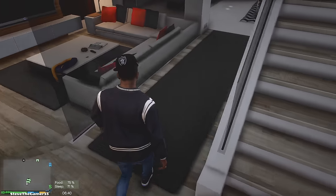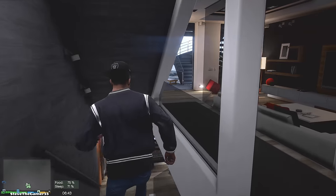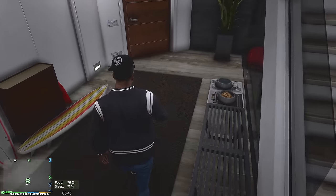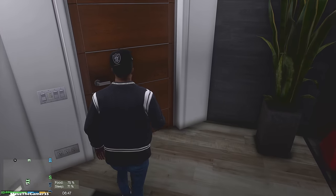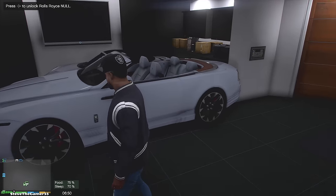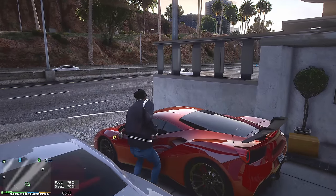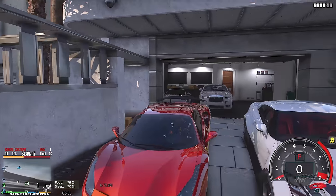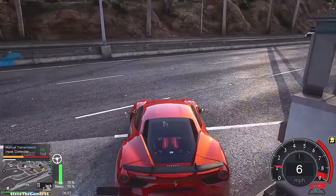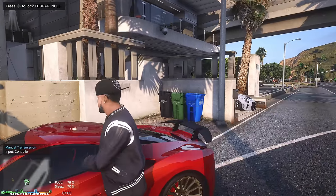We also have to drop off the Rolls Royce to another location. This guy's got so many locations, man. I feel like we live here now. So let's go drop this Rolls Royce to the other location. Some of you guys requested for me to drive like a G-wagon, since we've been driving supercars and GTRs. So let's take this Rolls Royce, move the Ferrari real quick, and I guess today is going to be a G-wagon day and the bus.